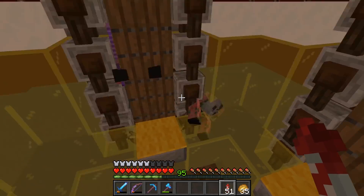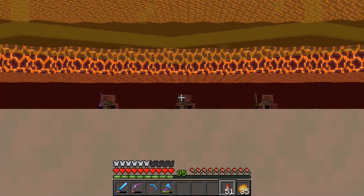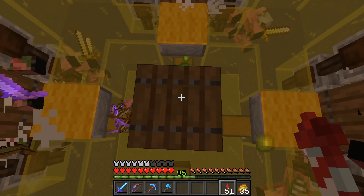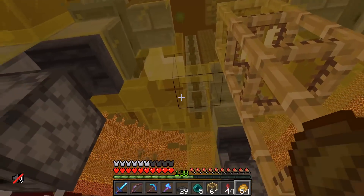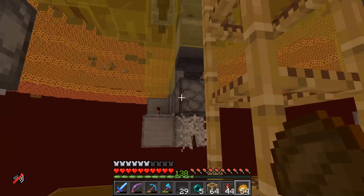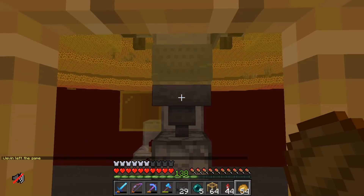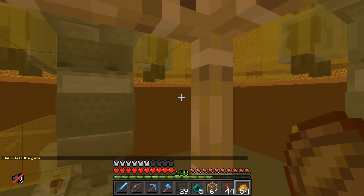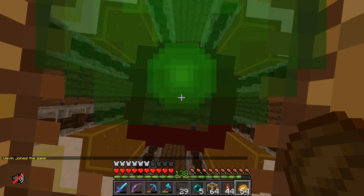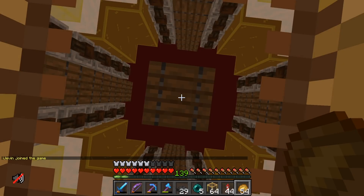I guess I don't know how to get this farm to stop now. I think I figured out how to shut this off — we just have to get out of eye contact with the guys we put in boats. I can collect a little bit of XP here and they can't see me. It's impossible to stop the farm. I have 139 levels now. This farm is just insane.